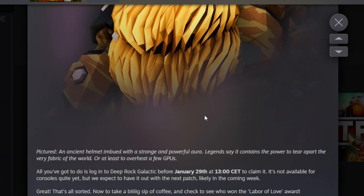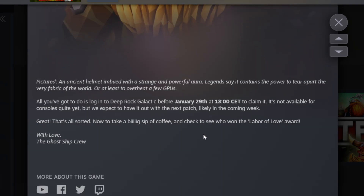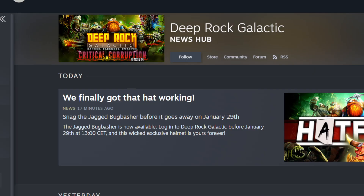The hat is described as 'an ancient helmet imbued with a strange and powerful aura — legends say it contains the power to tear apart the very fabric of the world, or at least to overheat a few GPUs.' All you have to do is log on to Deep Rock Galactic before January 29th at 1PM Central time to claim it. It's not available on consoles quite yet, but they expect to have it out with the next patch in the coming week.